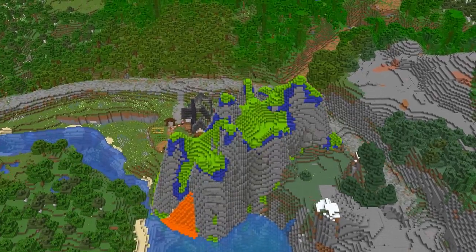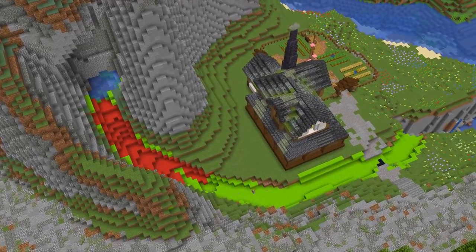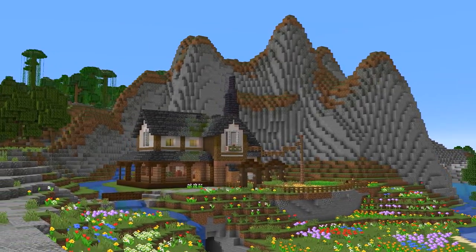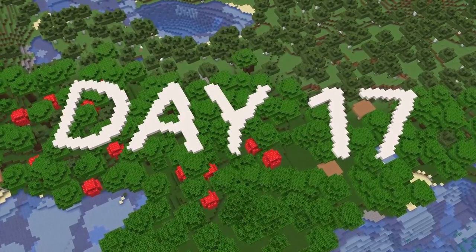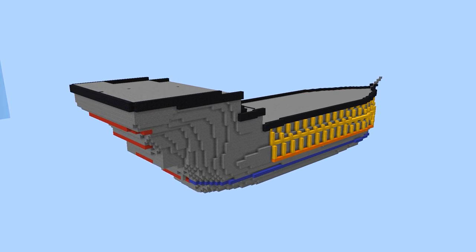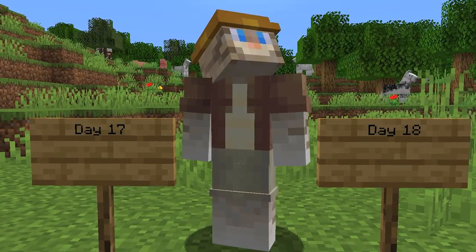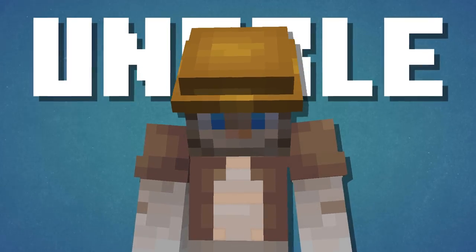Terraforming was actually extremely easy with a new tool I discovered called the Elevation Tool. Let's just say terraforming got 100 times easier. After adding a nice little stream, this is what we ended up with — I'll come back later and add some trees for Avid. But back to a solo project: I decided to go massive again. The shape of the ship is about twice the size of my largest ship I've ever built, so let's see how this goes. And honestly, it didn't turn out too horrible — at least the hull of the ship. This was all I could get done during day 17 and 18, because I was running at a track meet on day 18.